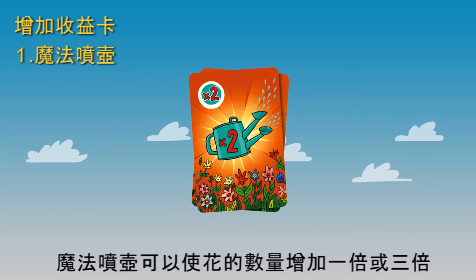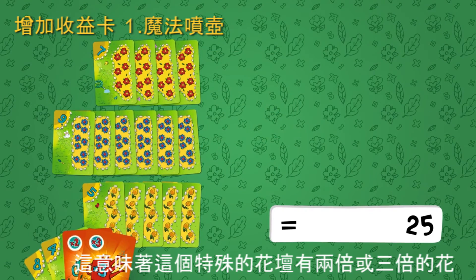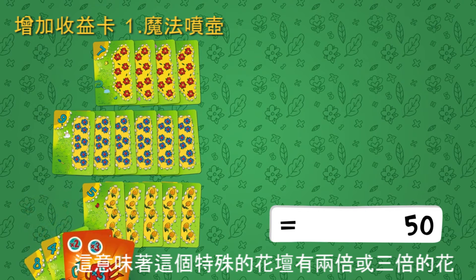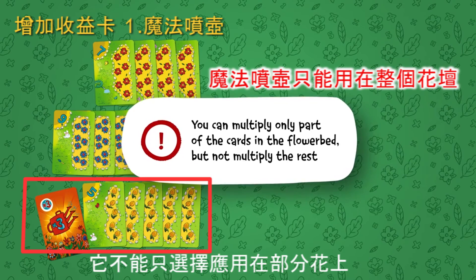The flower card deck has two types of cards that increase the yield. The Magic Watering Can can double or triple your yield. This card can be placed on any flower bed, and that will mean that this particular flower bed has twice or thrice as many flowers. The Magic Watering Can multiplies all the flowers on the flower bed at once — it can't be applied selectively to just part of the flowers.